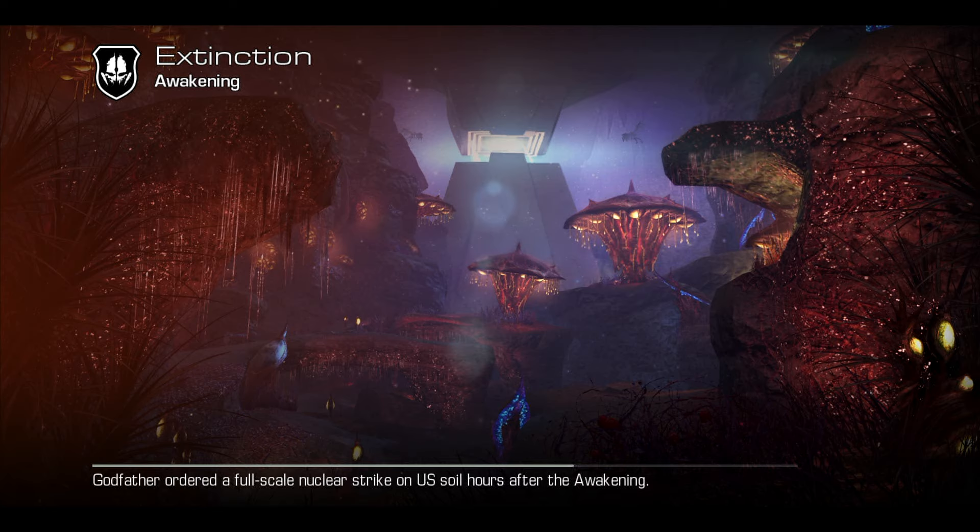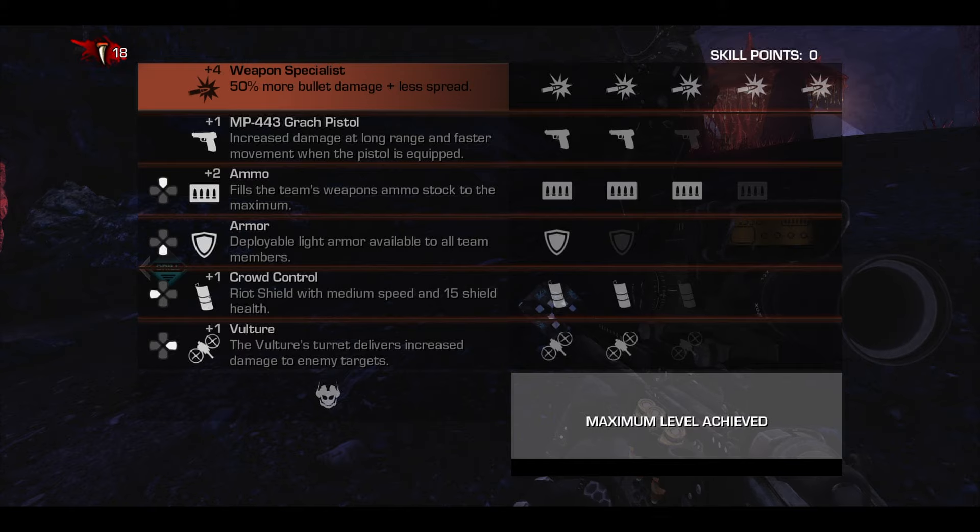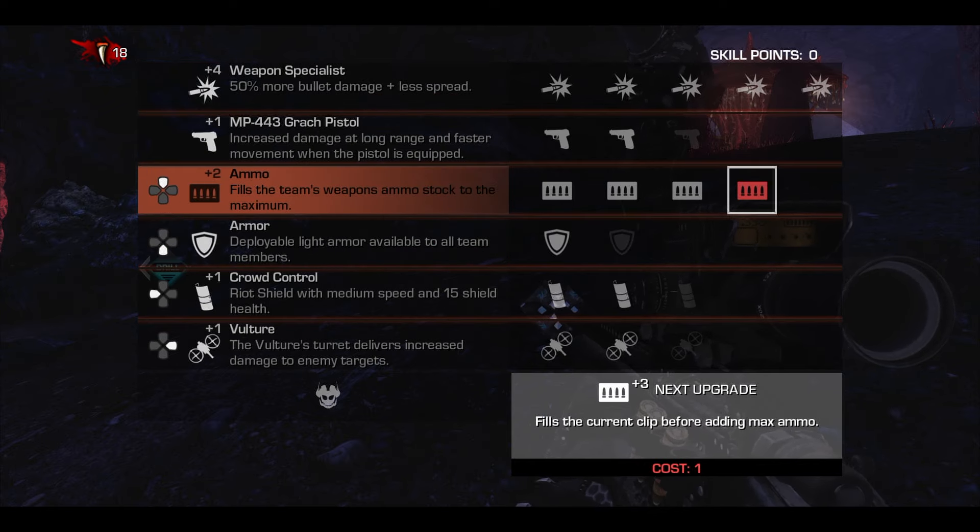Hey guys, it's Ezra and today I'm bringing you Extinction trick shots. A lot of you aren't actually going to know what Extinction is. Extinction was Call of Duty Ghosts' zombies mode where instead of zombies you have aliens, and instead of rounds you have hives. Every hive you complete gives you one skill point, and with the skill points you can upgrade things.